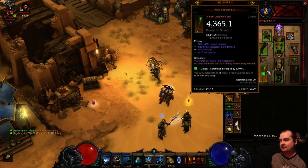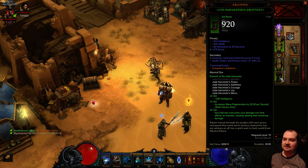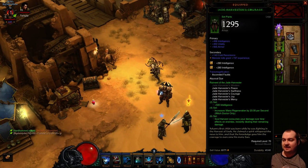Let's look at gear. We're using the new legendary Wormwood Staff from Season 2, which is fantastic. Jade Harvester boots - you want Int, Vit, all res, armor. Legs again - Int, Vit, armor, double sockets. The secondary stats on mine are a bit lacking since I'm still farming, but you want life after kill there.